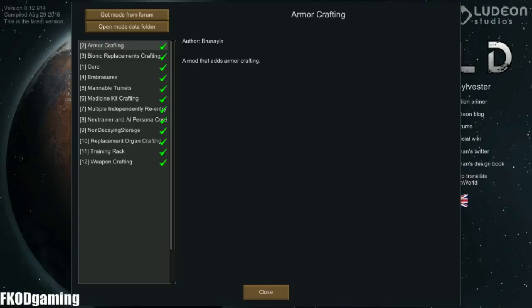This time we are playing through with Brunela Security Company, which is a mod pack posted by Brunela. I'm going to link to it in the description, but we have armor crafting, bionic crafting, embrasures, manable turrets, and medicine kits.